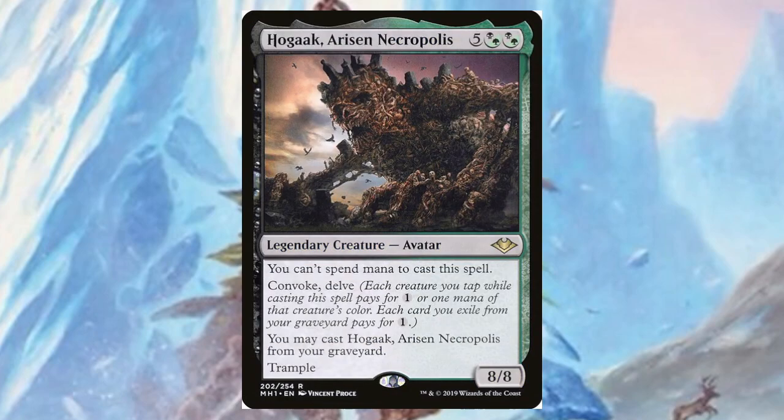Hogaak, Arisen Necropolis — for five, a black, and two hybrid green/black, it's an eight/eight. You can't spend mana to cast it; you can only convoke and delve to get it onto the battlefield. You may cast it from your graveyard and it has trample, which is super niche but I like it a lot. My favorite artist is Vincent Proce and he did Hogaak — I just love this art.